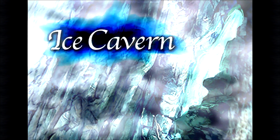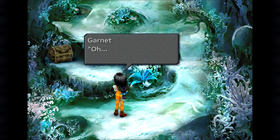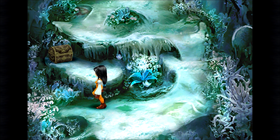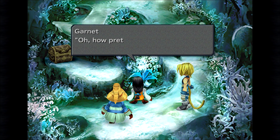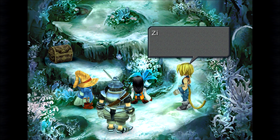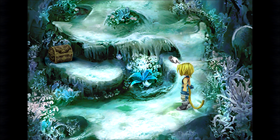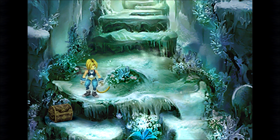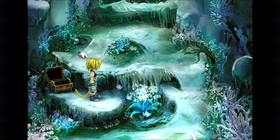Oh look, a chest! What a beautiful place. Seeing the actual cavern is much better than reading about it. Oh, how pretty — I wonder what kind of flower this is. Steiner tells the Princess not to touch anything and asks if we can get moving — he's freezing in here. Let's go get that chest. It's a Tent — a Potion would have been nicer, but that'll do. At least we're all alive, so that's a start.